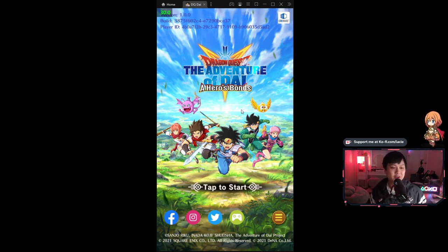My name is Lace and today we're going to be doing a first impressions, first look at how this game is — the art, the story, the gameplay, how it all plays out. For you guys who like global releases, this is a simultaneous release for both JP and global — like the Genshin treatment, the Alchemy Stars treatment. This game is published by Square Enix and created by DNA, who did Final Fantasy Record Keeper as well as Pokemon Masters. Let's get into the game and see what awaits us.